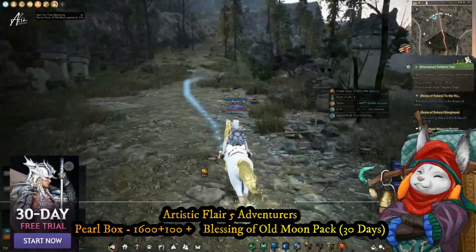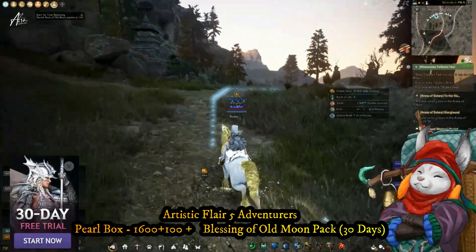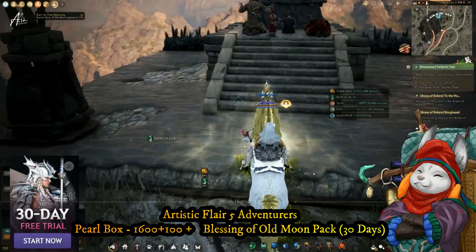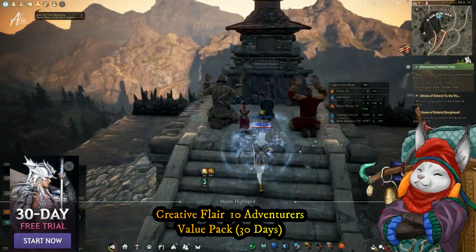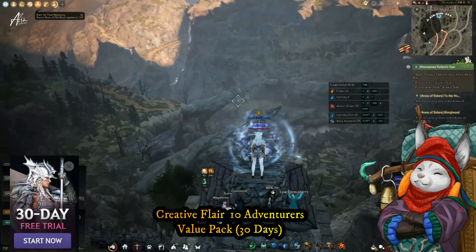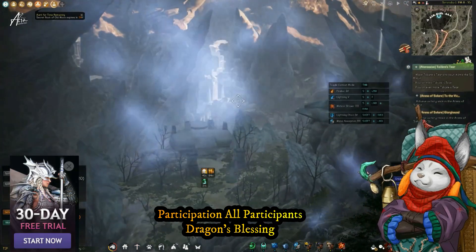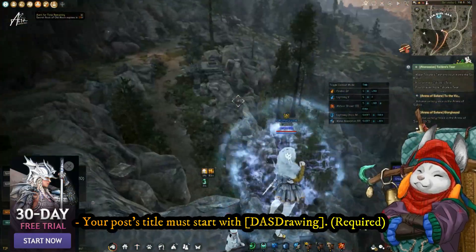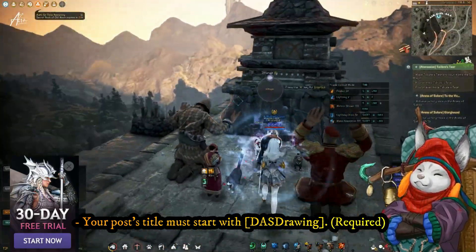For rewards: five adventurers will get a pearl box of 1600 plus a Blessing of Old Moon for 30 days. For the creative flair category, 10 adventurers can get a Value Pack for 30 days. Anyone who submits can get Dragon's Blessings. Just a clarification: your post title must start with 'DAS Drawing' — it is required, otherwise it will not be counted.